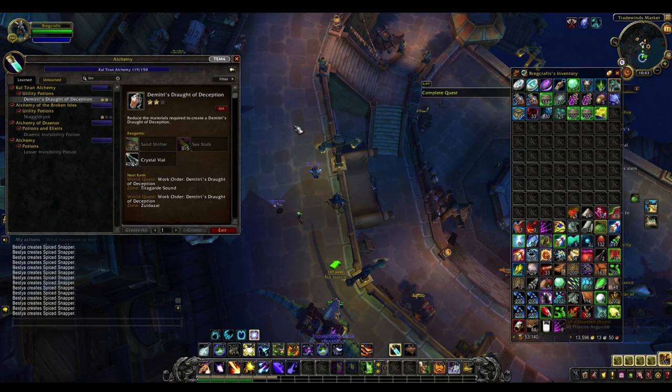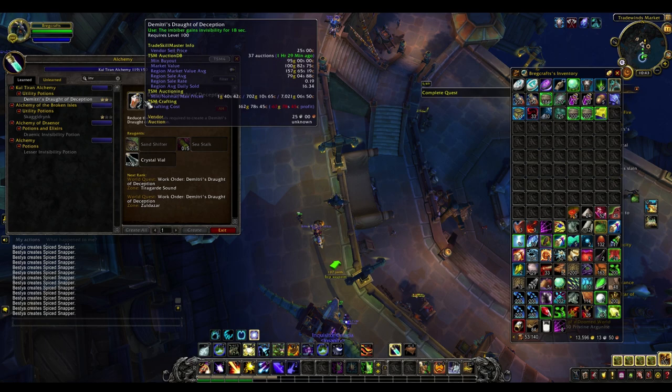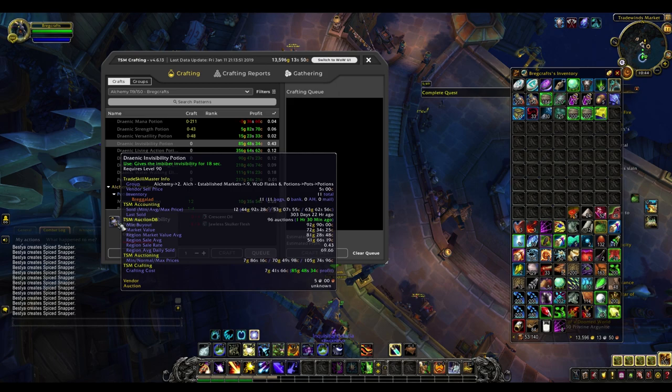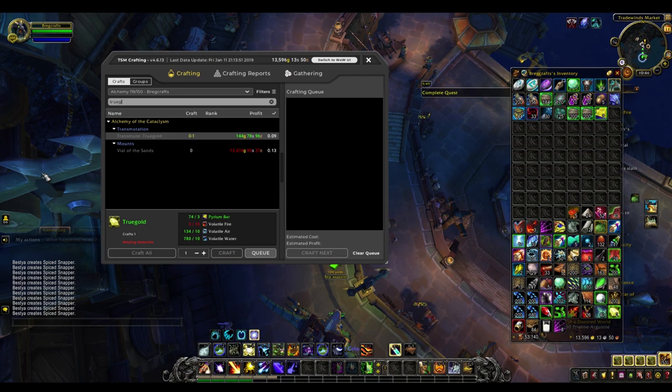Next up is alchemy and the first thing is invisibility potions. For some reason a lot of people don't think these are that relevant, but they're very relevant for mythic plus — you almost always need them for a lot of dungeons. You can sell them in stacks of 20 or stacks of 10 and people will buy them. The main ones are the skaggle drink from Legion and the new draft of deception from BFA. There are also draenic invisibility potions you can make. See if these are profitable on your server — they definitely sell very quickly.